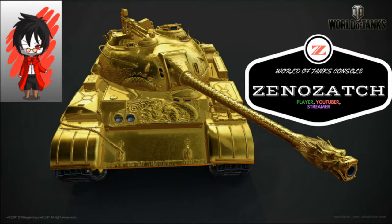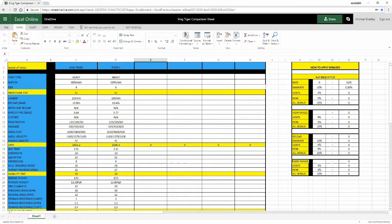The Tiger II is a German heavy tank of the Second World War. The final official German designation was Panzerkampfwagen Tiger Ausf. B, often shortened to Tiger B. It is also known under the informal name of Königstiger — the German name for the Bengal Tiger — often translated literally as Royal Tiger, or somewhat incorrectly as King Tiger, especially by American forces.